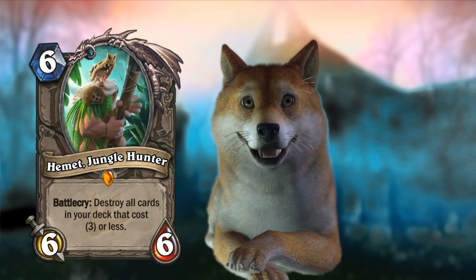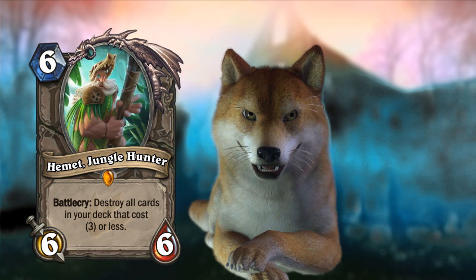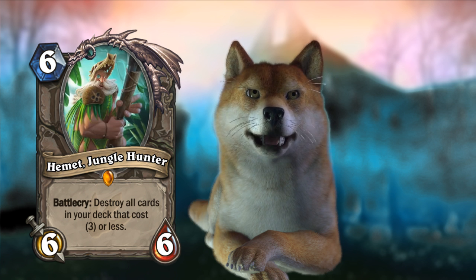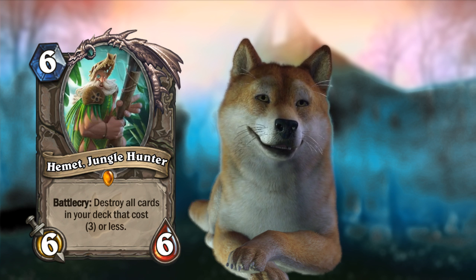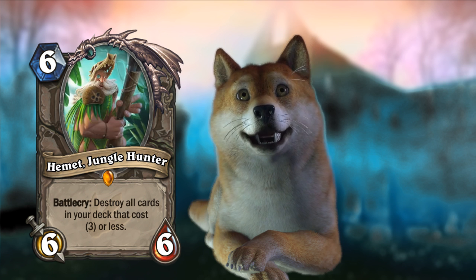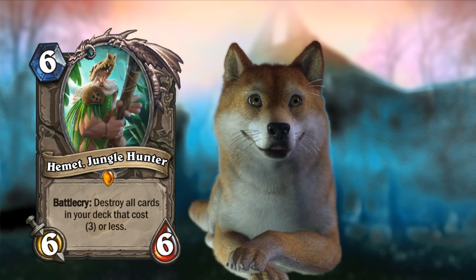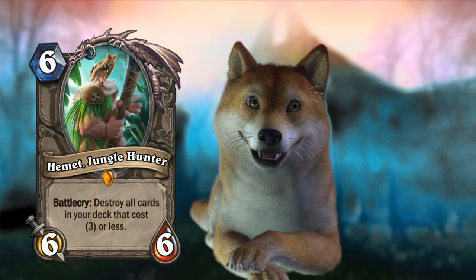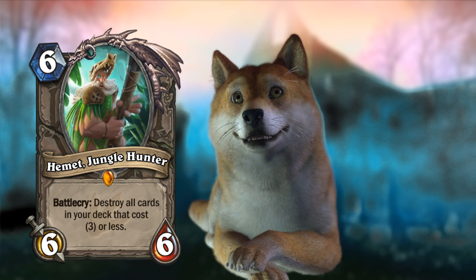This is obviously terrible for control decks going to fatigue, and terrible for aggro decks that play a lot of one, two, or three cost cards. But for mid-range style decks, I think this is going to be pretty good. Six-mana 6/6 is not too bad — the vanilla stat line is the Boulderfist Ogre at 6-mana 6/7, and you're dropping one health to gain this effect. In those specific mid-range decks that really need the last few draws to count, this can see some play. At least this one's playable — the other Hemet was a 5-mana 5/3 destroy-a-beast, which ironically might be good in this beast-heavy set. But new Hemet: playable.